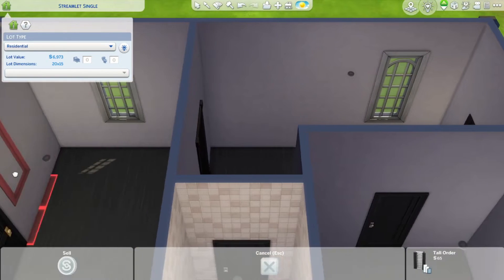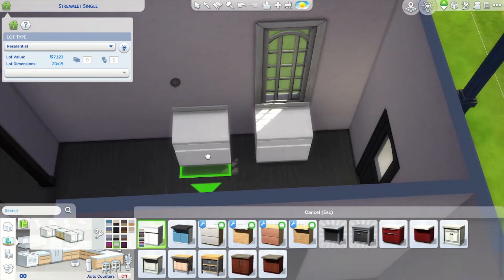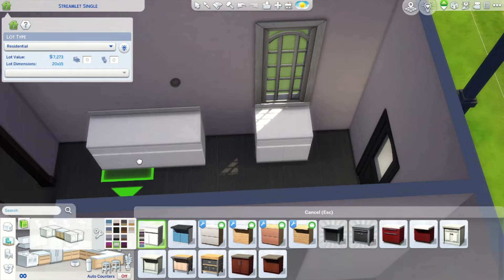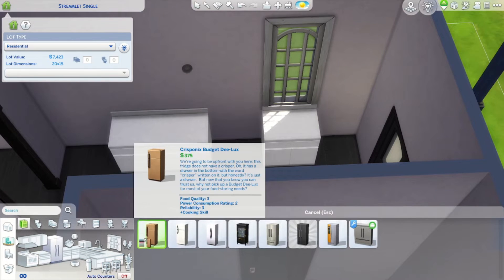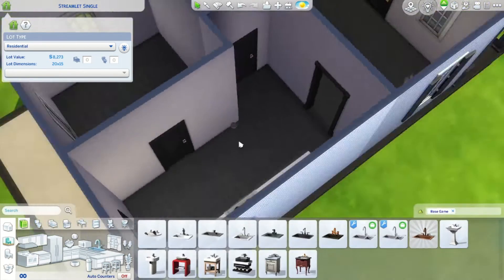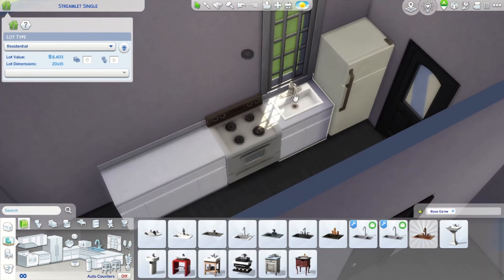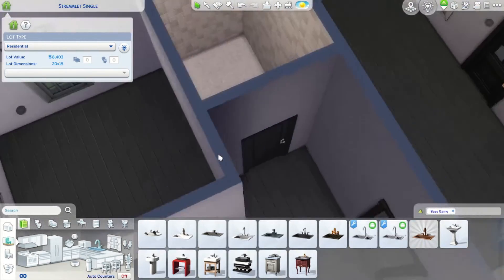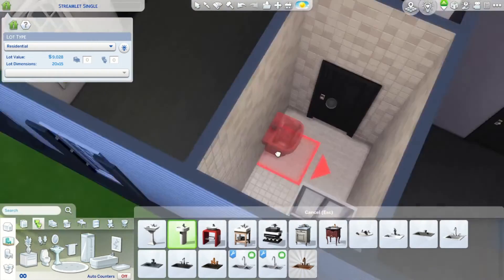We're gonna do sink, stove, counter, counter — and all of them. Let's get the fridge, so let's pop a sink in this bad boy. Honestly, it's not bad. Essential, essential, essential — bathroom: toilet, shower, and a sink.